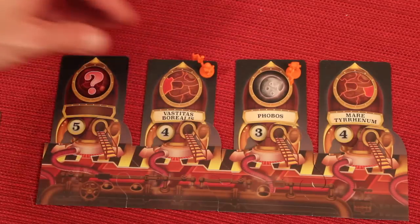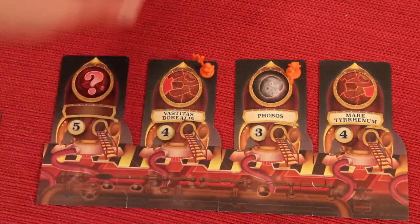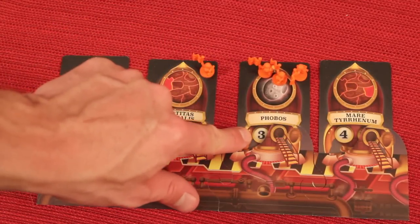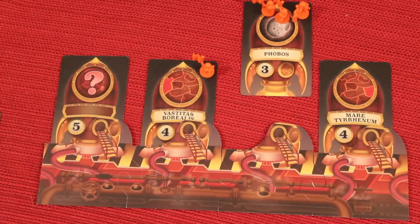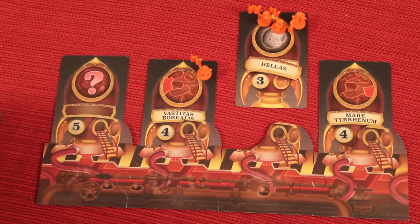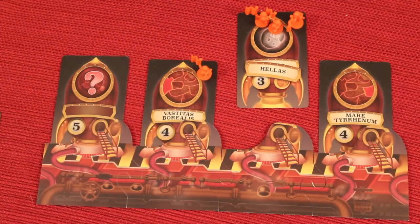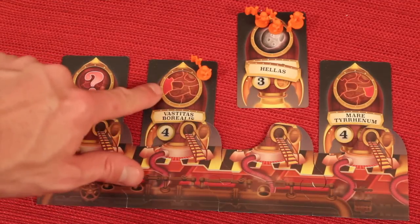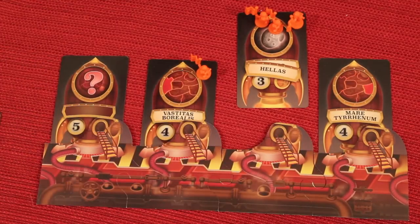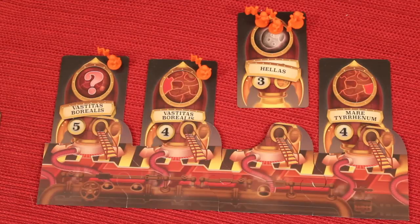As soon as the number of people on a rocket equals the capacity number, it launches and sits there until the end of the round. But things can still change — some actions allow you to change where the rocket's going, or even make it explode. Some rockets have a fixed destination on the map, while if you're the first person to go to one, you get to choose where it's going. Other players' cards might change that destination anyway.